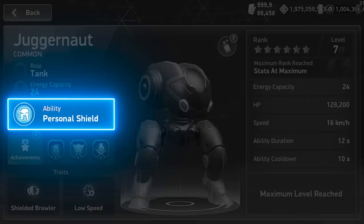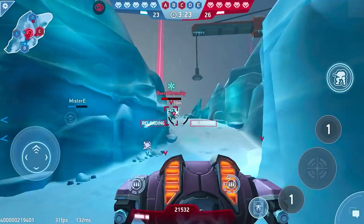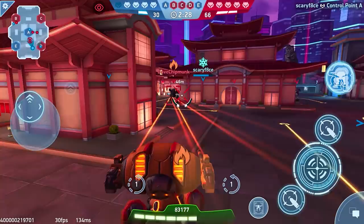That personal shield is so hard to deal with. When the Juggernaut activates its ability, it gets a beefy protective barrier that lasts 12 seconds with a 10-second cooldown. Damage doesn't spill over either, so if the shield takes a heavy hit and breaks, any leftover damage is lost. It does go away eventually — you can just duck around a corner and wait it out. It's not like a Juggernaut can run you down.